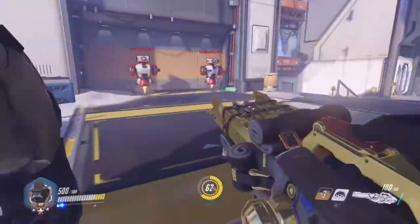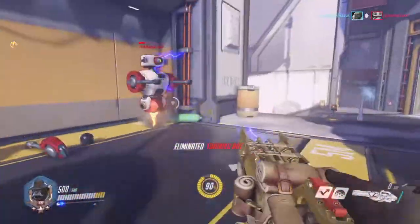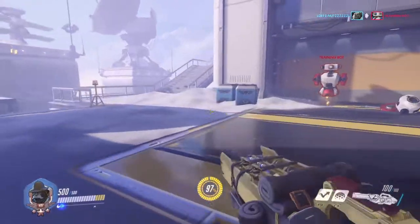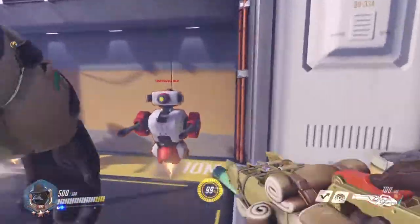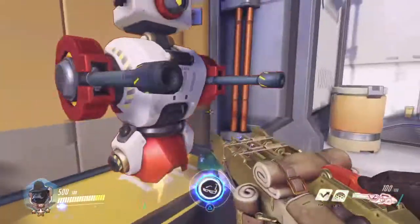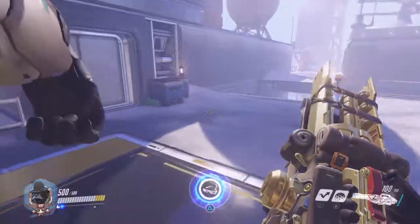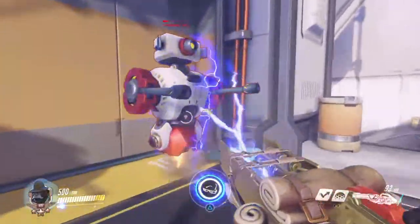Winston does a low damage output — it's like 60 per second — so knowing how to get the best damage out is probably the most important thing to know. Another thing people tend to think is that punching with Winston is the best. I hear so many times 'yo, he was low, why didn't you punch him?' Well, if I'm in punching range and I don't need to reload, why not just keep shooting?